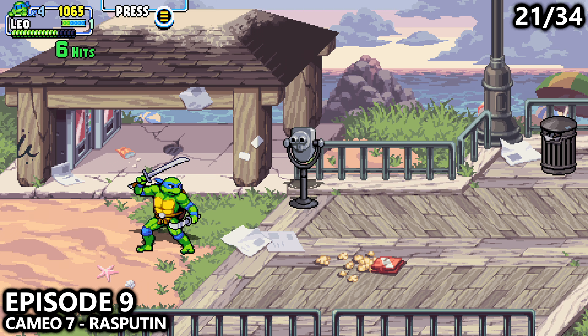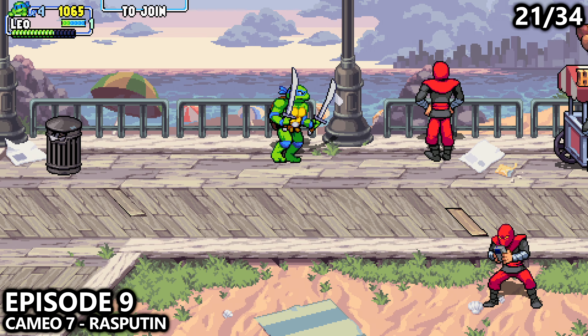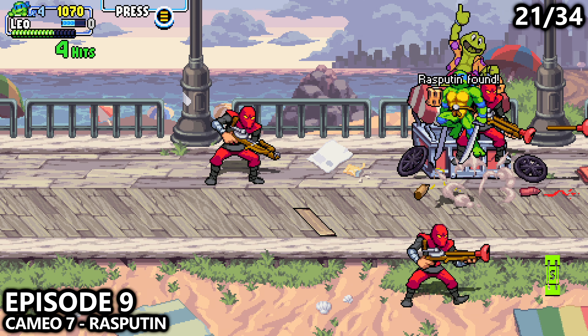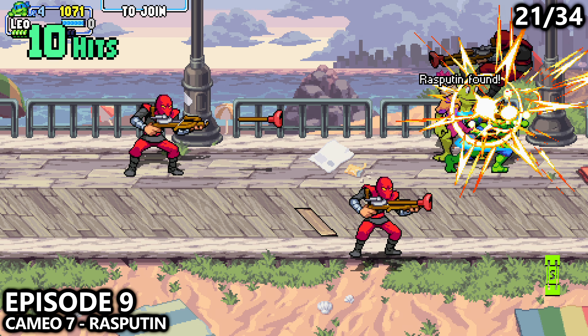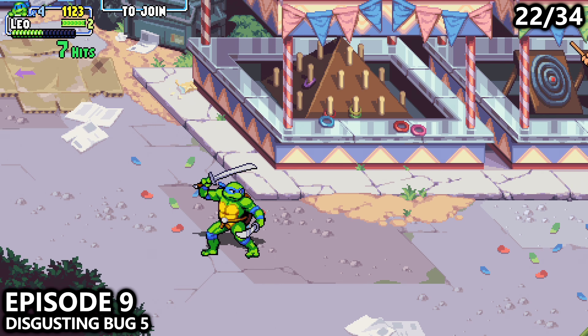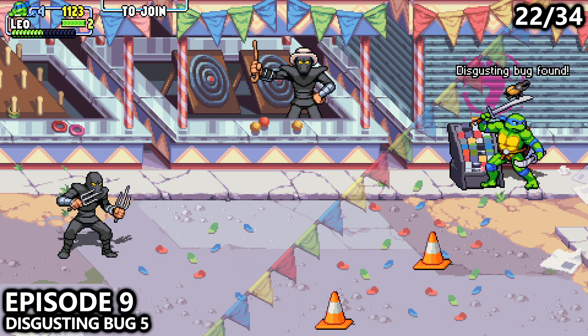Episode 9, near the beginning of the episode, walk forward onto the boardwalk. Stay near the top of the screen, past the two red enemies, and attack the hot dog cart. Inside of the hot dog cart, you can find the next cameo. A little bit later on, you'll end up near some of the games, like the ring toss and the ball toss, and in the corner here you can find the next collectible.